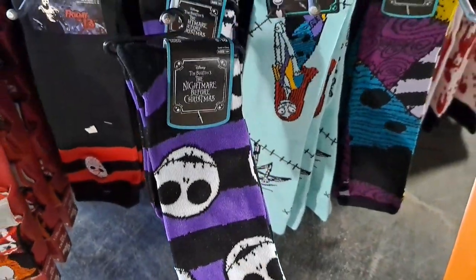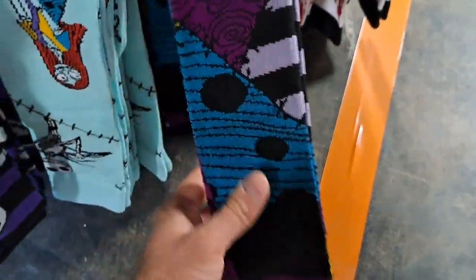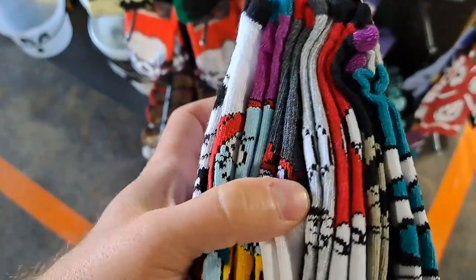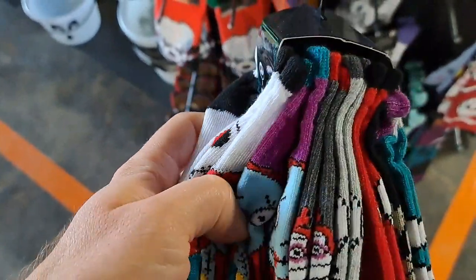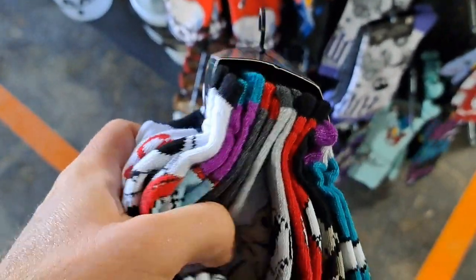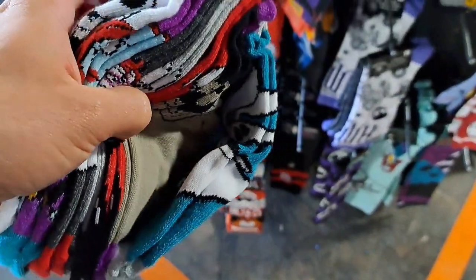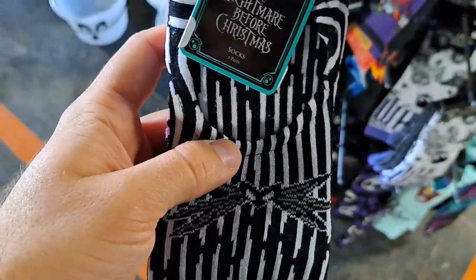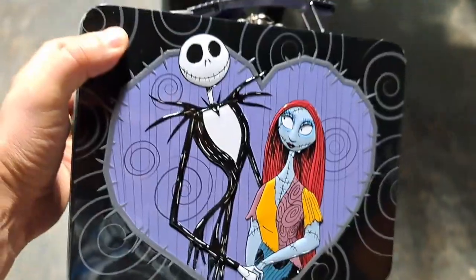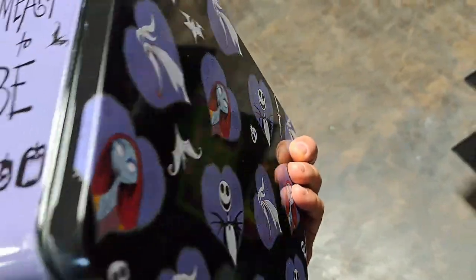We got some Nightmare Before Christmas socks down here — Jack and Sally, and then a kind of stitch design. Got a whole variety of socks: Jack, Jack, Sally, the trick-or-treaters, Zero, and Oogie Boogie. We got some slip-on socks and Jack and Sally socks. We got a Nightmare Before Christmas lunchbox here — pretty cool designs on it.